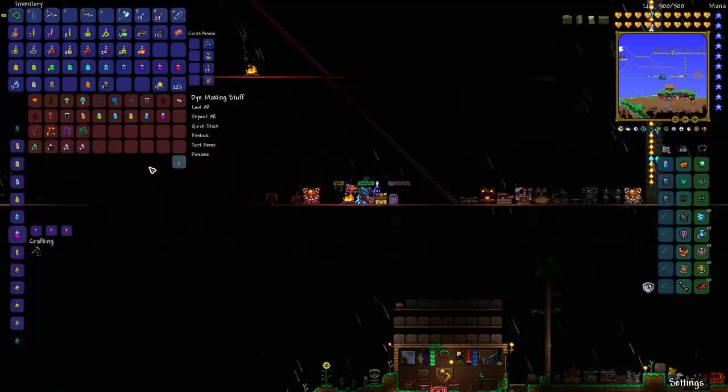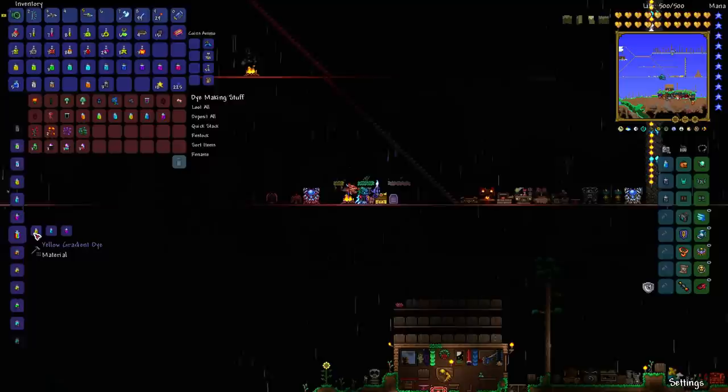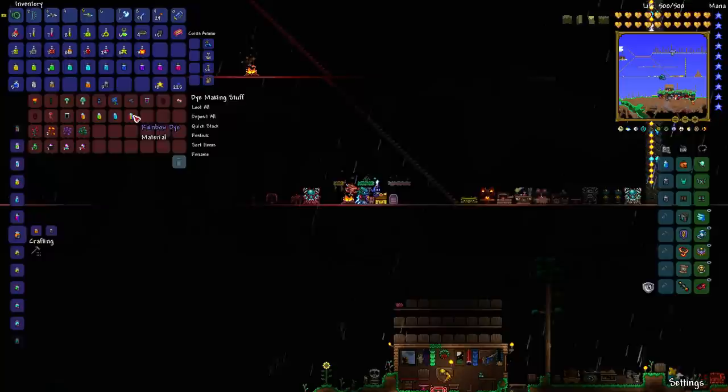The three gradient dyes can be combined into the rainbow dye — combining yellow, cyan, and violet gradient dyes gives you a rainbow dye, which has all the colors more or less. If you combine two of the same flame dye you get an intense flame dye of that color, and if you combine two rainbow dyes you get an intense rainbow dye — a stronger, brighter version. This does not apply to gradient dyes.